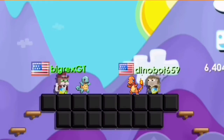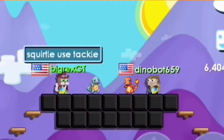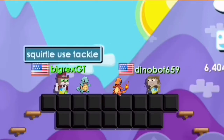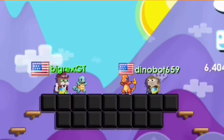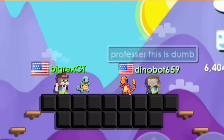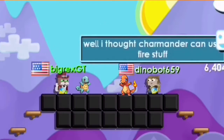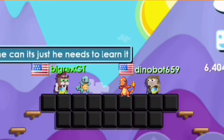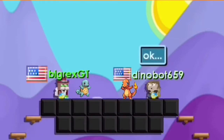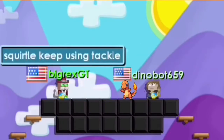Charmander use Scratch! Squirtle use Tackle! Charmander use Scratch! Squirtle use Tackle! Professor, this is done. They're just babies, what did you expect? Well I thought Charmander can use fire stuff. Well he can, he just has to learn it. Okay. Charmander keep on using Scratch! Squirtle keep on using Tackle!